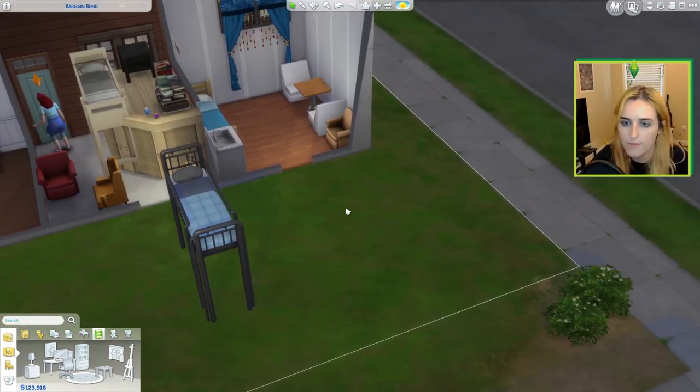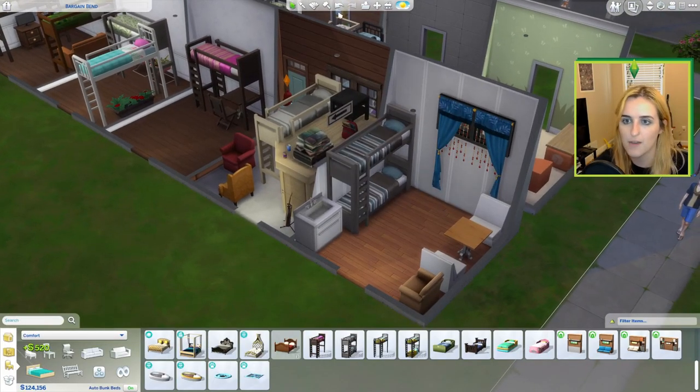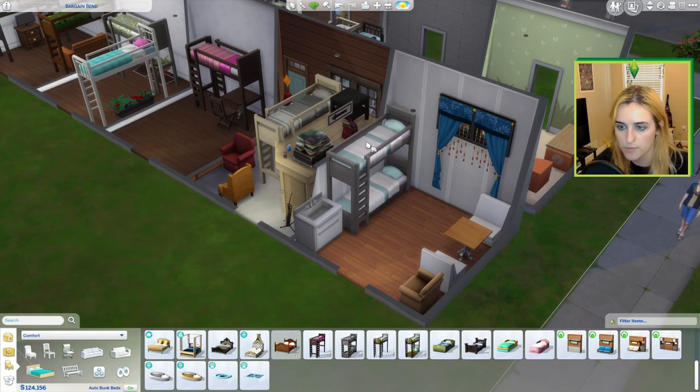And then for our last idea, we've got an RV. So we're going back to ideas for fun ways to incorporate bunk beds and fun builds you can do surrounding them.